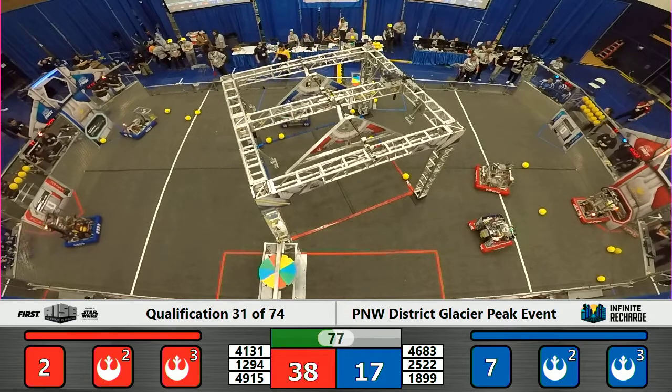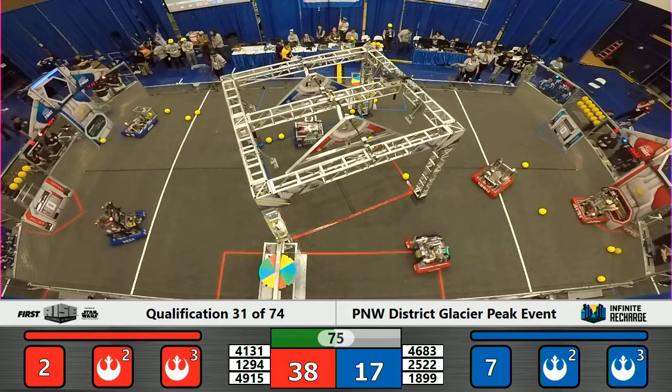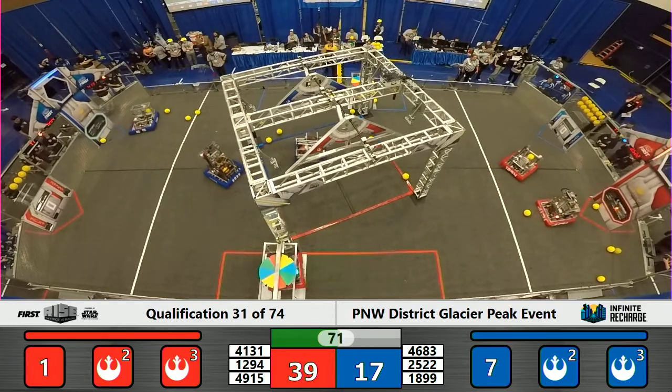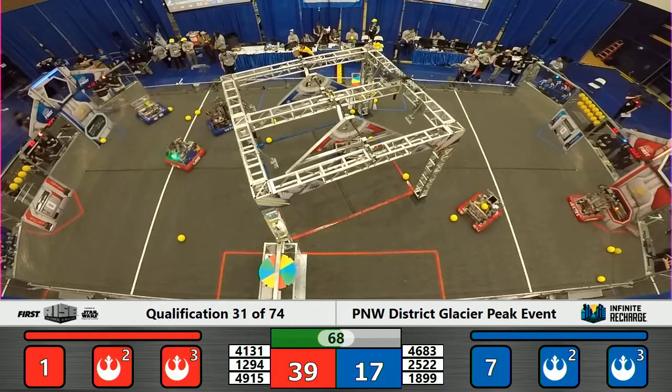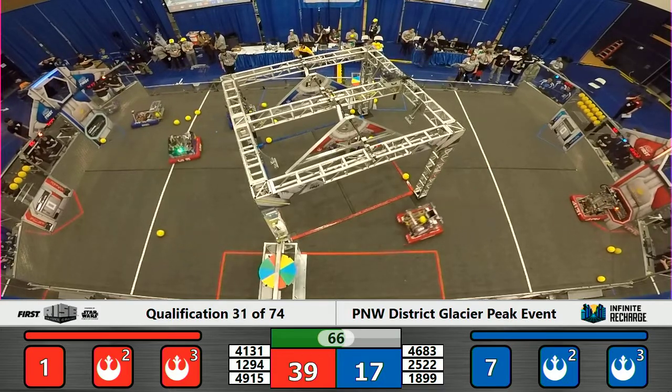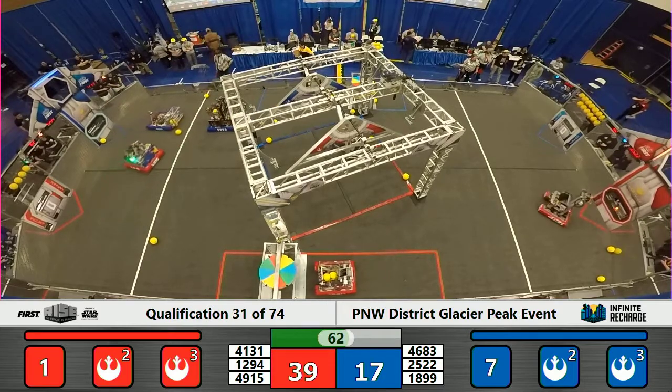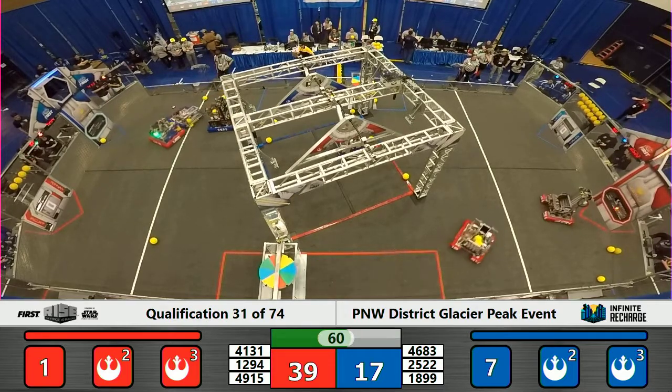41-31, Red Alliance. The Iron Patriots intake a power cell from right in front of the bottom port. They're unable to intake that completely into their manipulators — they're going to back up and try again. Just over one minute remaining in the match. Still a Red Alliance lead, 39-17.